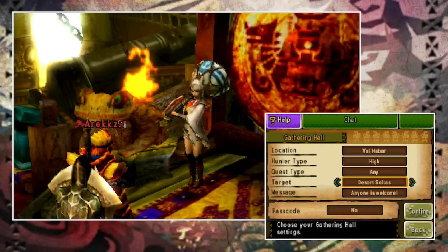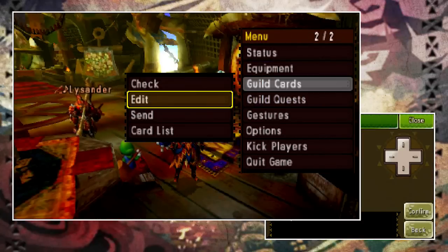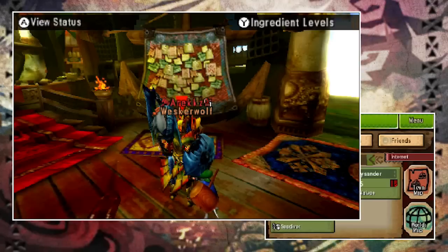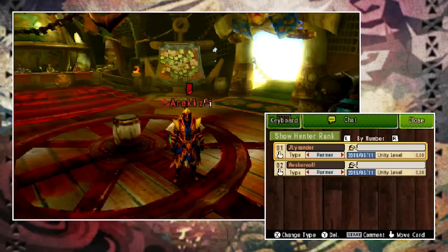With preparation done and you're online, let's talk guild cards. Your guild card is more than just a stat sheet — you can send them to people and receive theirs. Go to your menu, hit guild cards, then send, and select either all players or a particular person. If someone sends you their card you'll get a pop-up on screen; hit A to accept it, and it'll appear in your card list.